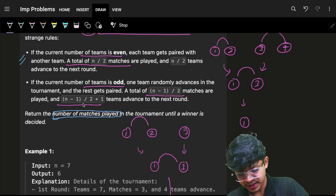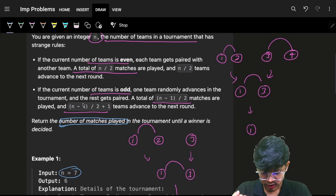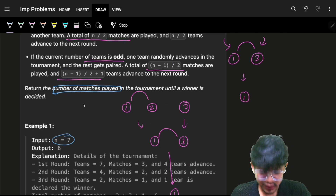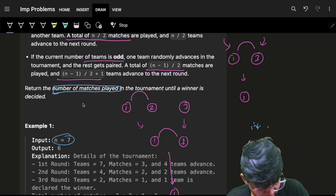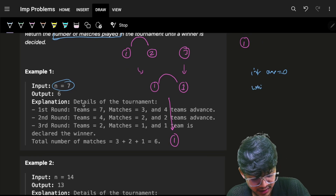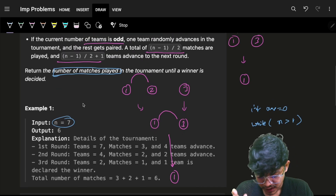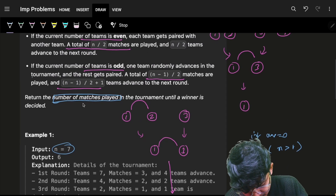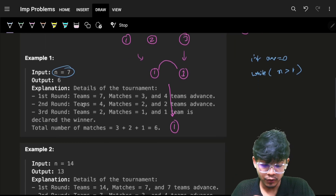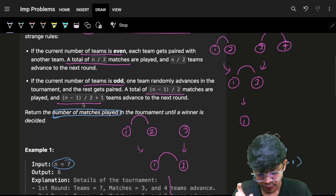You are given n in the beginning. You know that as soon as you get one person left, you break and count the number of matches. Have a variable called answer. While n is more than one — because if teams are more than one, only then matches are played — you want to count the number of matches, so you follow what the question says.